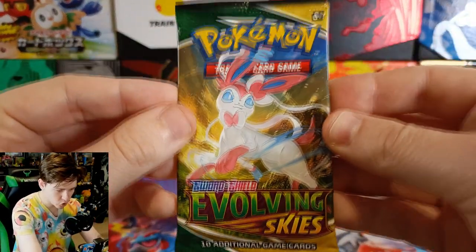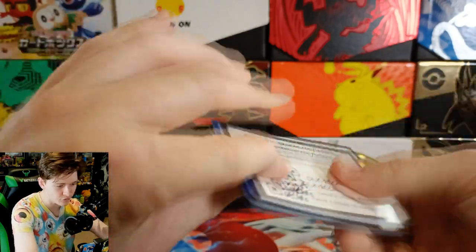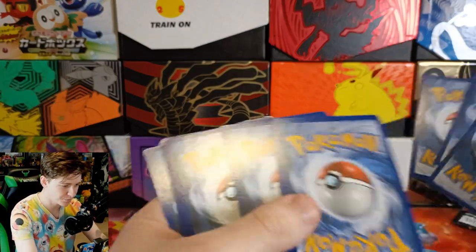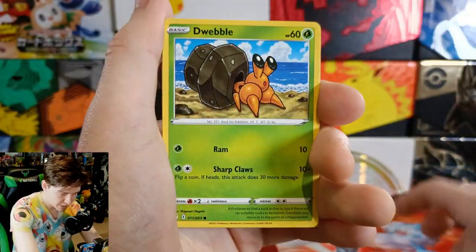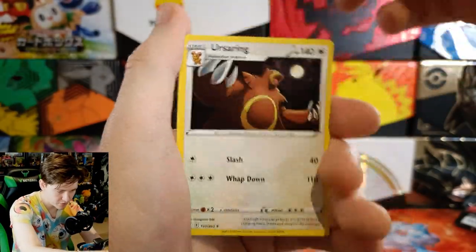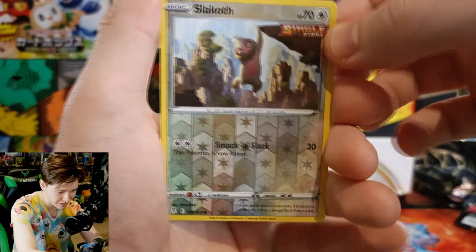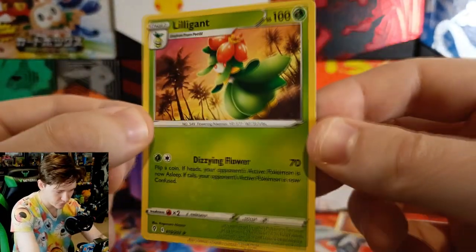With that out of the way, we've got Pokemon cards to open. Let's do Evolving Skies with the gorgeous Sylveon prancing around on the front. We got a Zorua on the front, Hippopotas, Wynaut, Wobbuffet — the wombat — a Slakoth, I love this card the art is so nice, and on the end we have a Lilligant. Very cool.